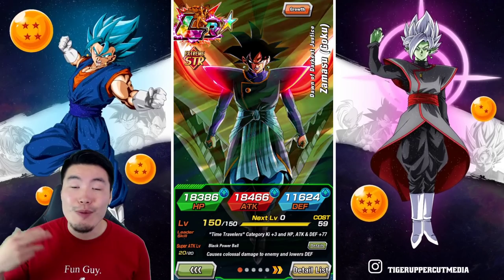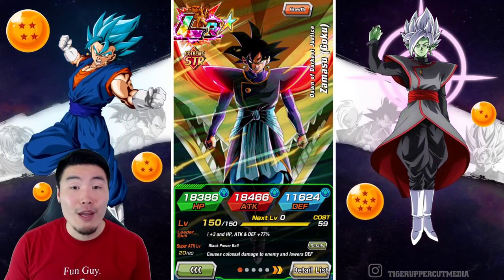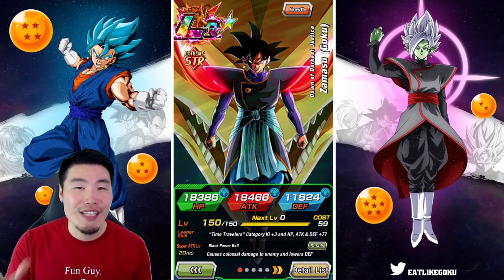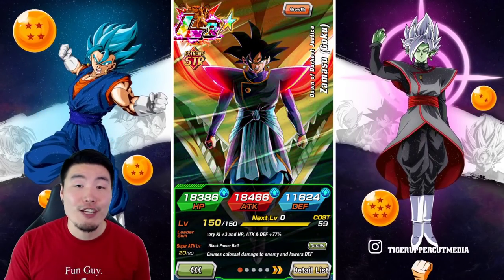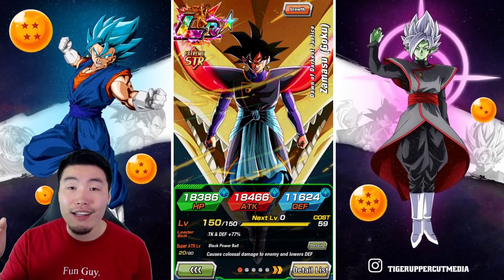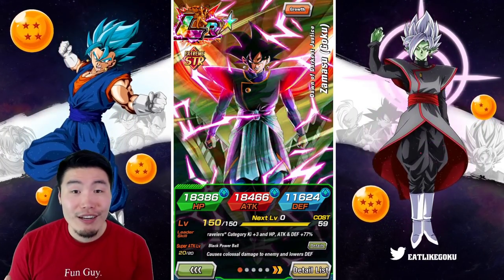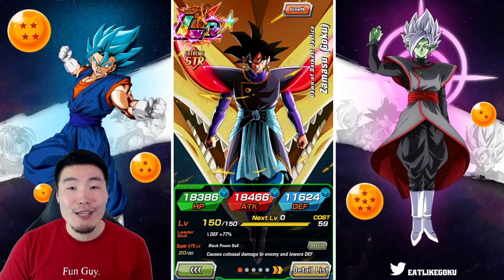I want to give a quick shout out to my friends over at PayneShop on Twitter for hooking me up with some very generous prices on my Dragonstones. If you guys are looking to save yourselves a decent amount of money on your next Dragonstone purchase, then make sure to hit them up on Twitter. Link in my description down below, and exciting news for my JP players — they recently started accepting orders for JP Dokkan as well.